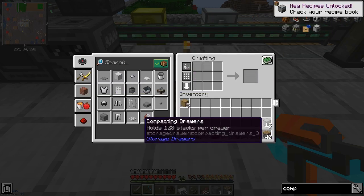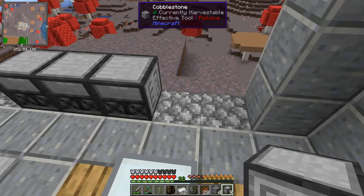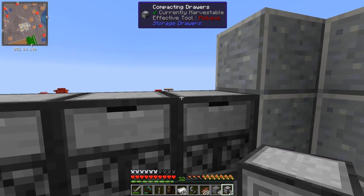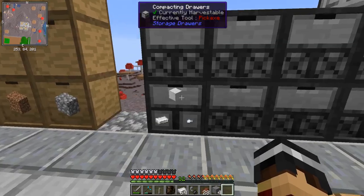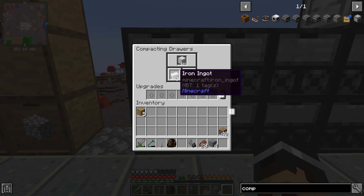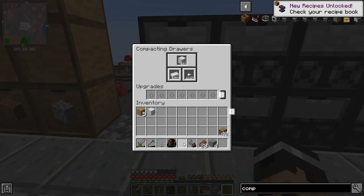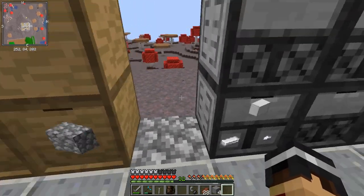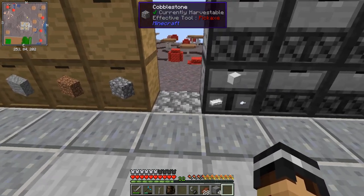Let's craft up some compacting drawers now and I'll show you what I mean. I'll place a few down — remember to leave the middle slot for the drawer controller — and if I take out all the iron and put it in this compacting drawer you can see it shows 1,478 ingots but also 164 blocks. If I take out one block, it updates all the counts. Absolutely brilliant. What we'll eventually do is change the output pipe to go into a drawer controller so items are automatically sorted to the correct drawer.